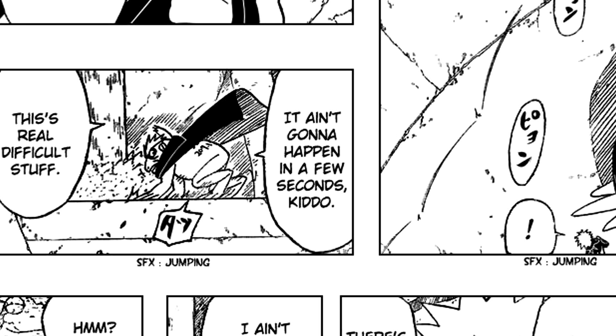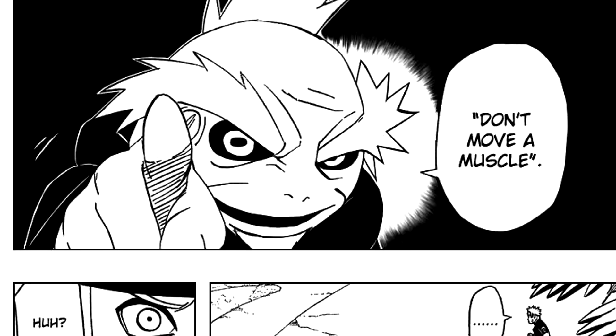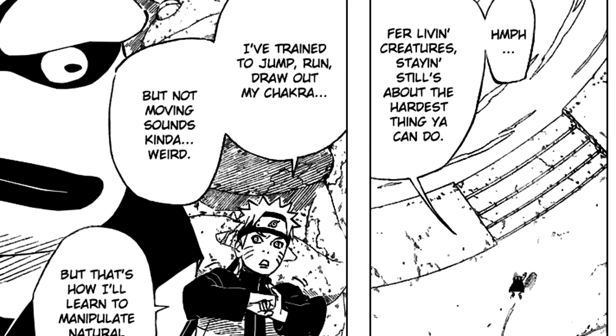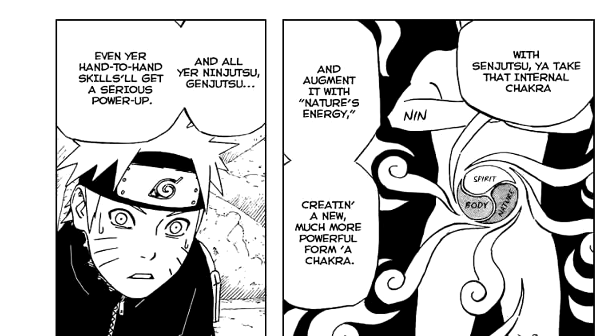Even if a shinobi can gain access to one of these secret locations, learning how to use Sage Mode isn't easy. Even after all of the training he received and all of the battle experience he has using it, Jiraiya still hasn't fully mastered Sage Mode — so that speaks volumes about the difficulty. Despite its difficulty, the process for learning is surprisingly simple: all it involves is sitting perfectly still without moving a single muscle. This opens up a person's body for the intake of natural energy, which is what Sage Mode draws a lot of its abilities from.